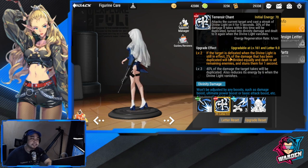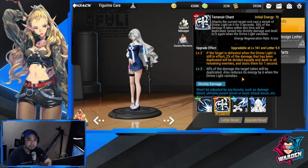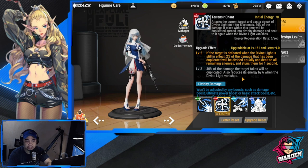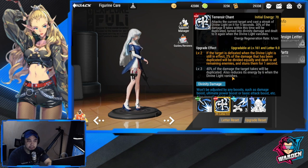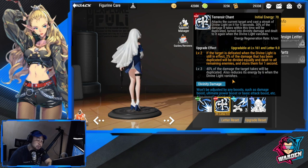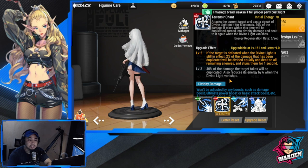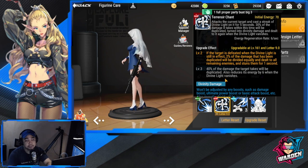At level three, 40% of the damage the target takes is duplicated instead of 30%, and it also reduces the target's energy by 6 when the divine light vanishes. As you reach level three, damage is increased further, so upgrading this skill is recommended.